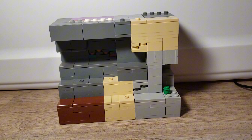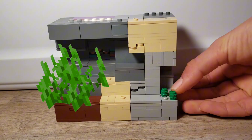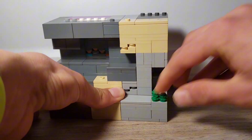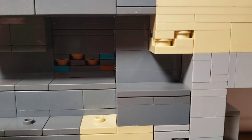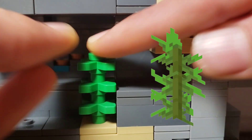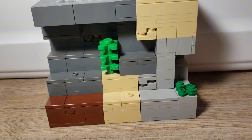It's time to add some foliage, and we're going to be starting with this seagrass over here. One final piece of foliage I wanted to add here was some kelp, which I'm going to be doing using Minecraft flower pieces that come in most Minecraft sets. And already that's looking much better.